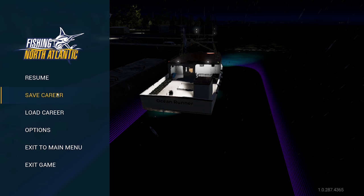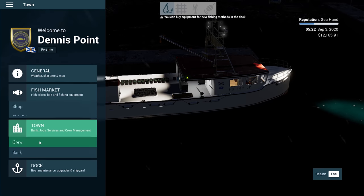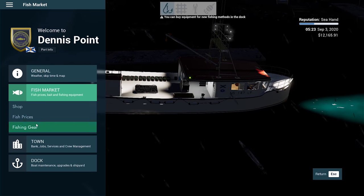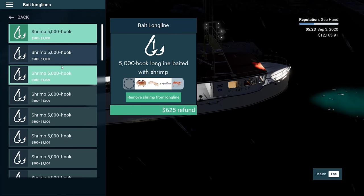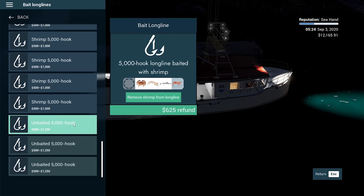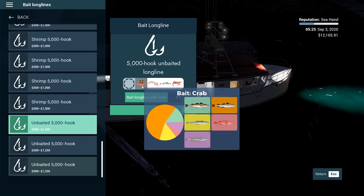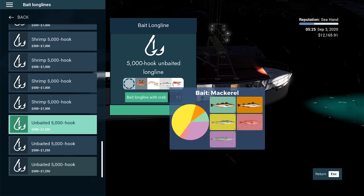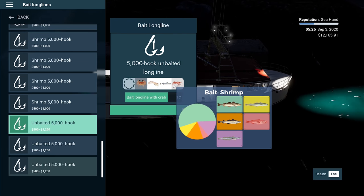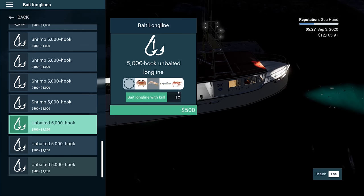Docked again at Dennis Point. Let's go to our crew house, return the boat to the Ocean Runner, look at our fishing gear. We should have some empty long lines. So we've got three unbaited. The purple — pinky purpley colour — should be silver hake, so mackerel. Mackerel is probably the best thing. Everything is a different price — krill is cheaper, that's redfish.